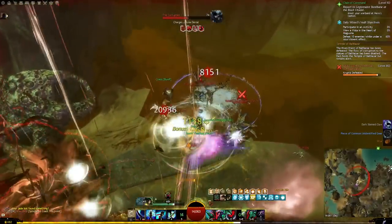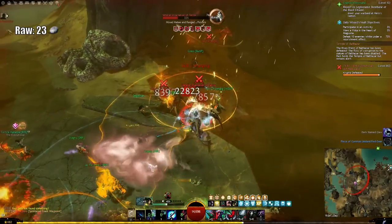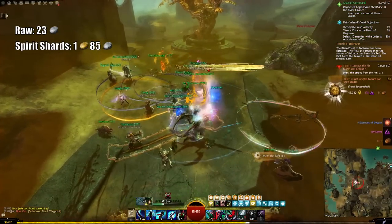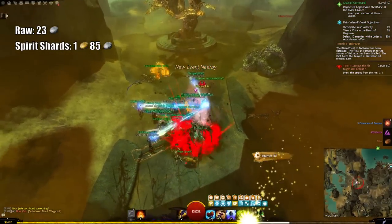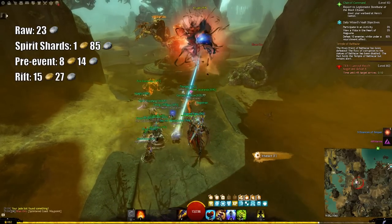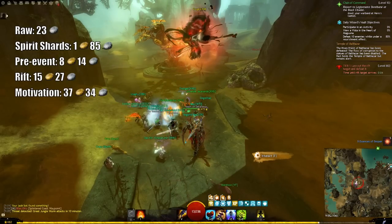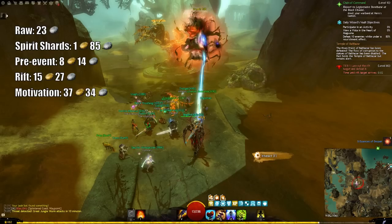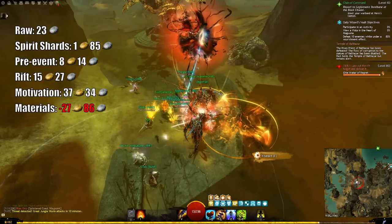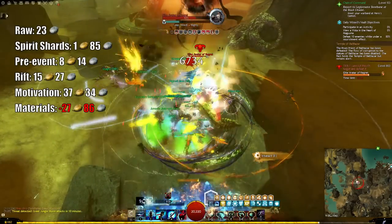To give you an overall idea of the gold breakdown: the raw gold you'll be making is only around 23 silver per hour. But you'll gain enough experience — or rather spirit shards — to bump up the value by another 1 gold and 85 silver. Clearing the pre-event rewards you with a little over 8 gold, and finishing the rift boss will add another 15 gold and 27 silver. If you use the Common Cryptus motivation to spawn the boss, you can expect another 37 gold and 34 silver per hour on top. But to get this massive bonus, you will have spent about 28 gold in materials, making for a net difference of 9 gold gained per hour for using the motivation.